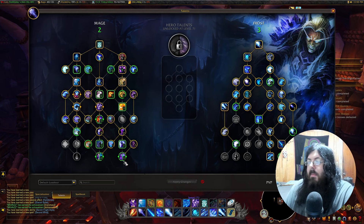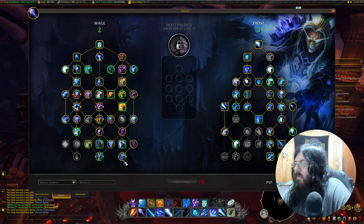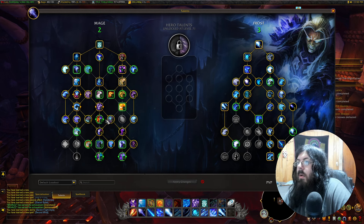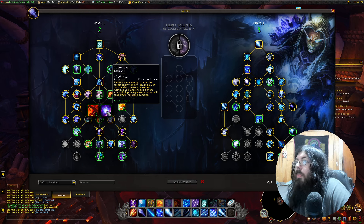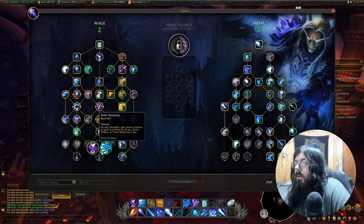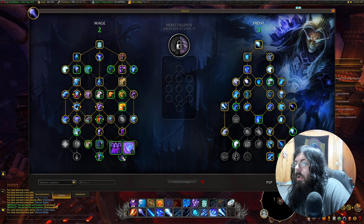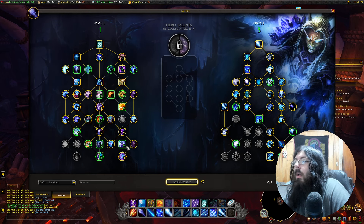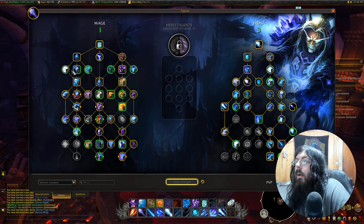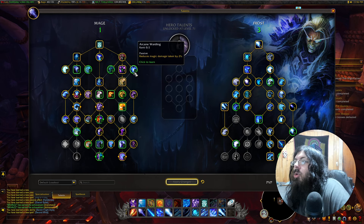I think because they kind of switched things and baked some of this stuff in — Supernova, Ice Cold, Time Anomaly... that one. Let's see — keep Shatter unless it's in there now, which would suck. I notice my Dragon's Breath is also gone.